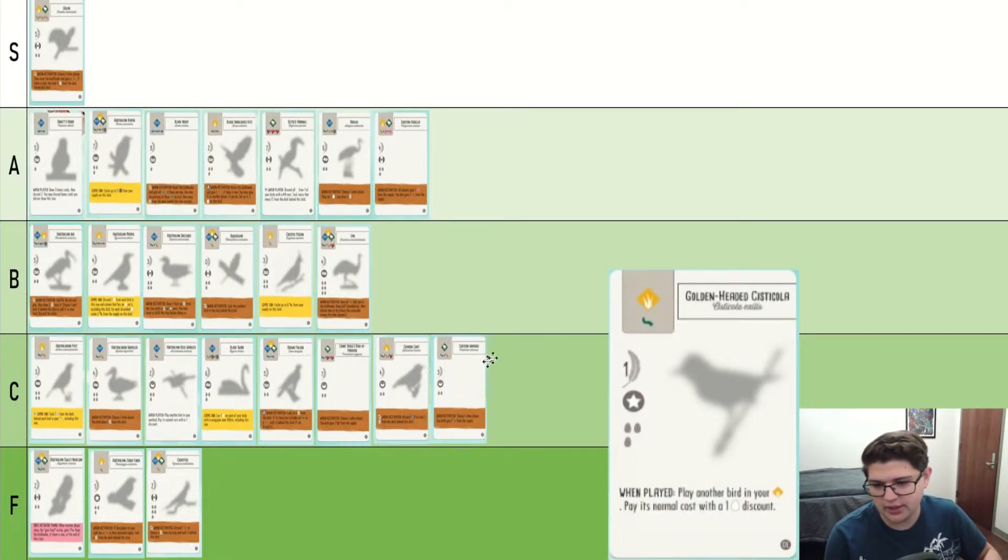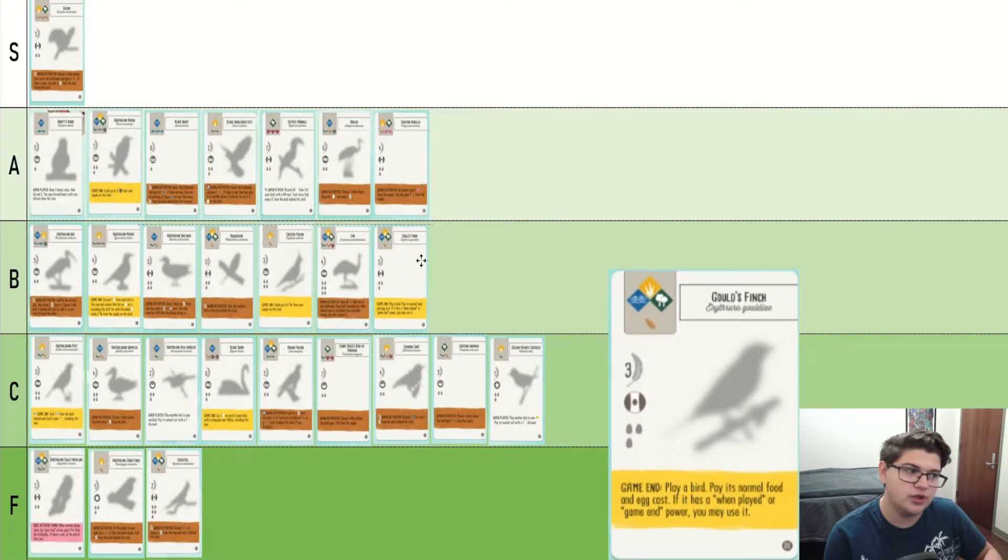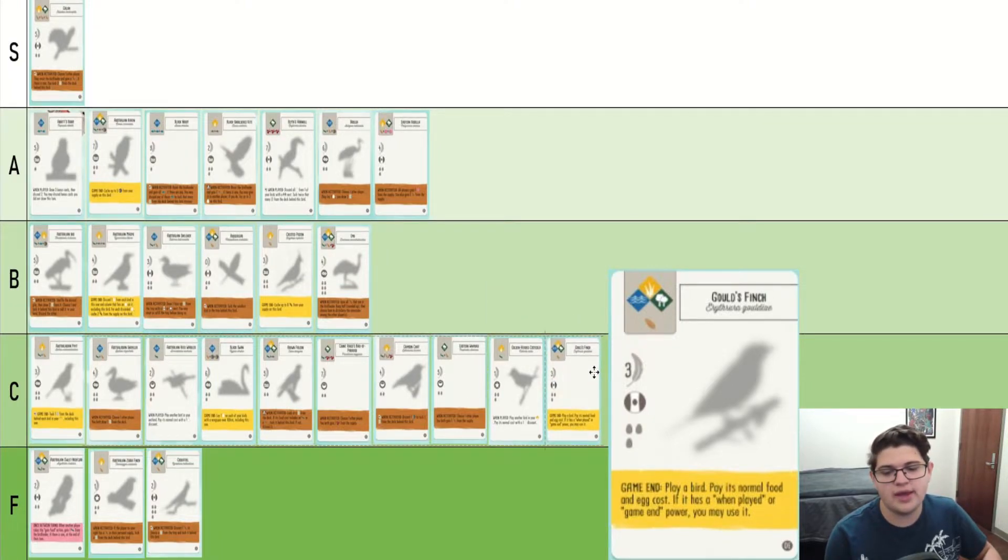Golden-Headed Cisticola — that's just C tier, just like a previous one we've seen. Gold's Finch is basically spend a turn playing a bird that does nothing to play a bird for free later — not great, not bad. The way I think of it is when you draw this bird, would you have preferred to draw a different bird? And the answer for me is usually yes. So I don't think it's that good.